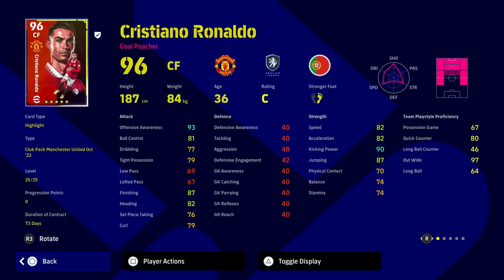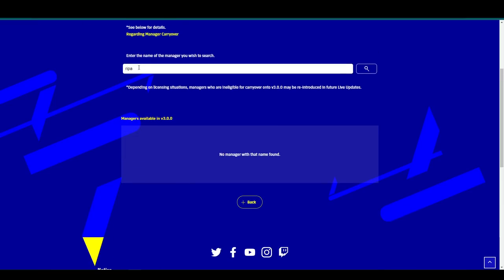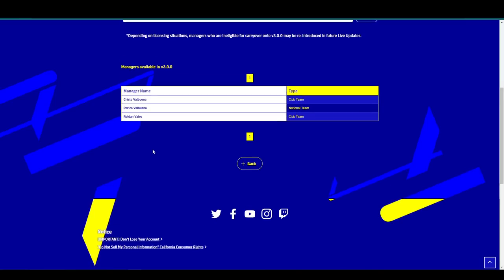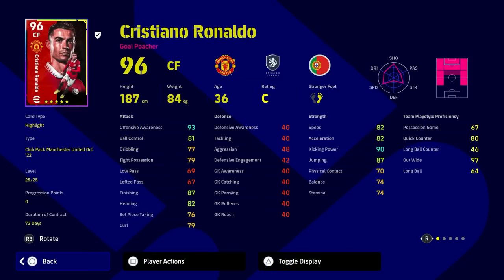It's the same for managers. If you want to check which managers are carrying over, search for the name the same way. For example, searching for Ripa or Valbuena — Cristo Valbuena, which is Diego Simeone — he's going to carry over. Just type in the manager you want and it will show. That's it from me — any questions, get in touch in the comments below. I'll be back later.